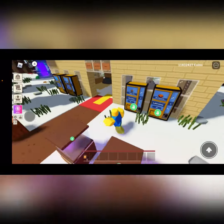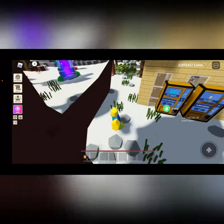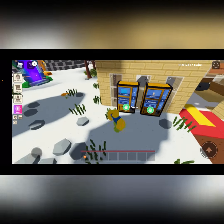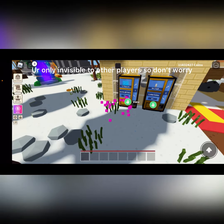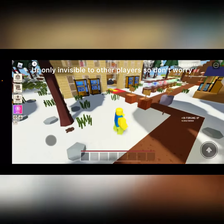This is a pretty easy invisibility glitch. All you want to do is place the vending machine down — I don't currently have one on me, so I'll just use one from my shop. Then you want to eat the chocolate bar or the candy, press view, and then quickly press exit. And then you will be invisible on their screen.